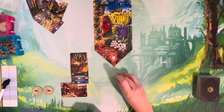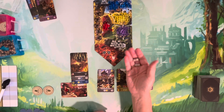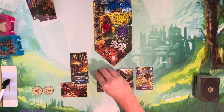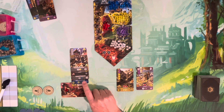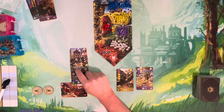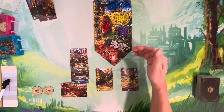You start with the basic stone resource, count up the icons on your cards — in this case four — and claim four resources, placing them on cards. As soon as you've placed enough resources on a card, you can build it. However, you don't retroactively gain production bonuses from cards built mid-phase for resources already collected.